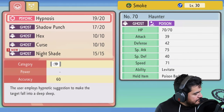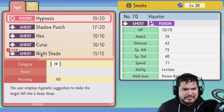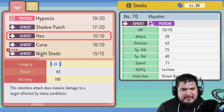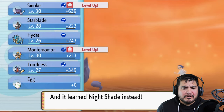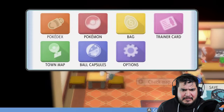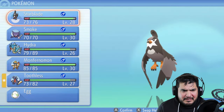My pokemon grows to level 30 and somebody is learning Nightshade. Nightshade - the user makes a target see a frightening mirage, it inflicts damage equal to the user's level. Let's take away Hex since I haven't really used it much. Fernando has been defeated - he is not happy. Let's switch up pokemon - Starblade hasn't liked me lately.